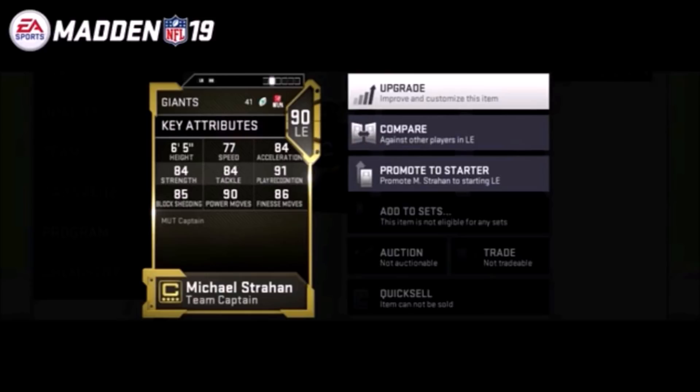Personally I'm going with Michael Strahan. You already get a free 89 Antonio Brown if you have the hall of fame or gold edition, so going with Jerry Rice might be overkill at wide receiver — especially if you're also taking Brandon Cooks. But if you want that receiver depth, take Jerry Rice, get the free Antonio Brown, and pick up the 83 overall Brandon Cooks. For me, it's Cooks and Antonio Brown day one, and then I'll take 75 overall Strahan as my team captain and upgrade him to 90 as fast as possible.